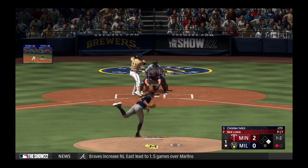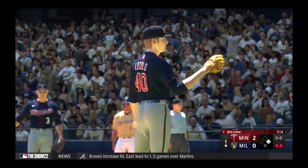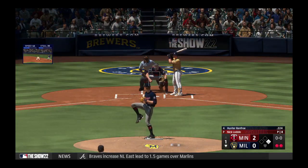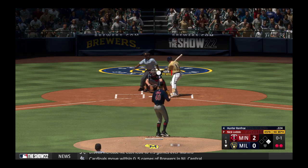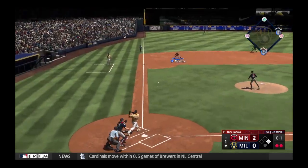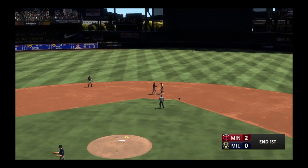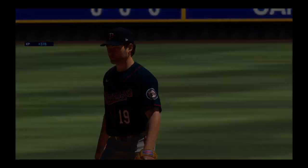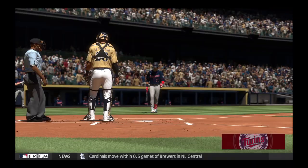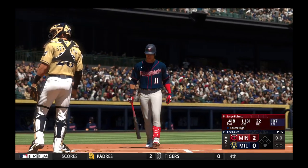Leads off first with one away — got him, and there's two down. He's looking very comfortable out of the stretch. After giving up the leadoff single, back-to-back strikeouts — they haven't been able to move that runner up, get him in scoring position to try to have a better chance of scoring. The batter now — Jorge Polanco enters this one with the seventh best average in the American League.